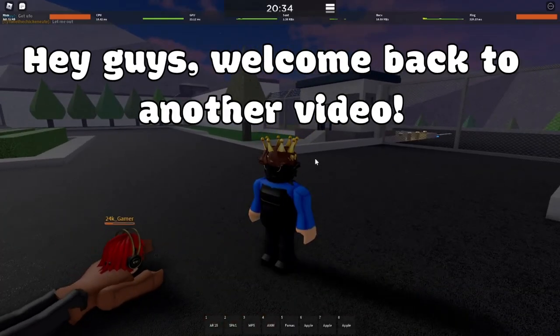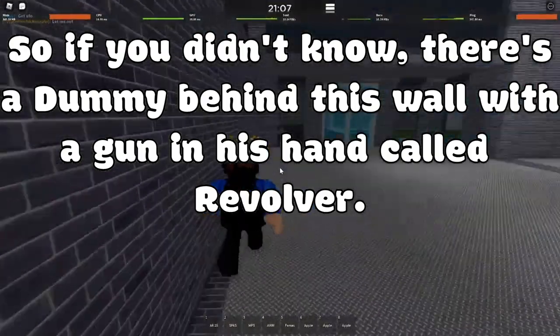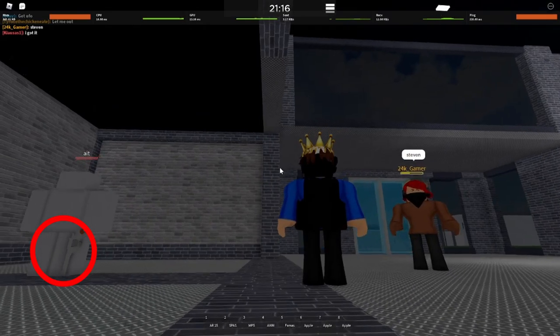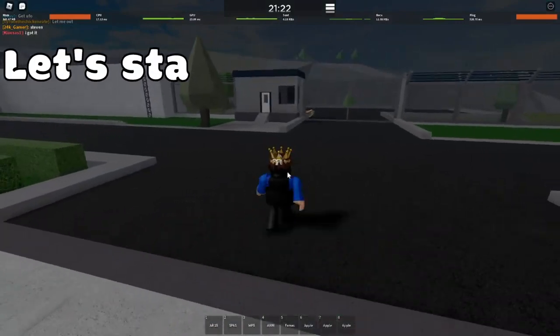Hey guys, welcome back to another video. So if you didn't know, there's a dummy behind this wall with a gun in his hand called revolver, right here. In this video I'll show you how to get it and how to get out. Let's start with the video.